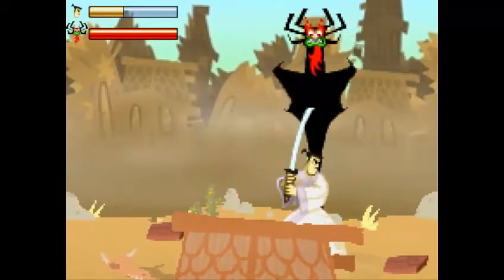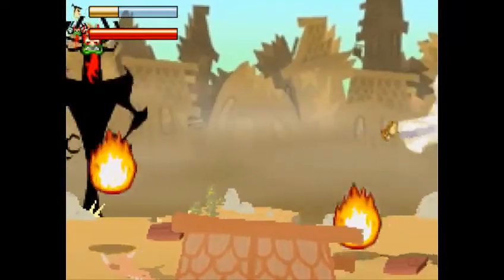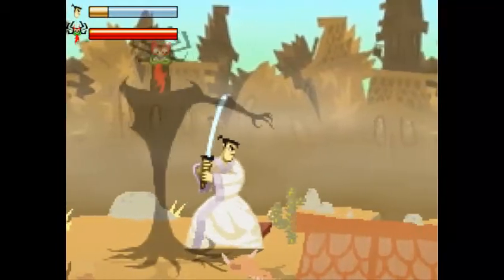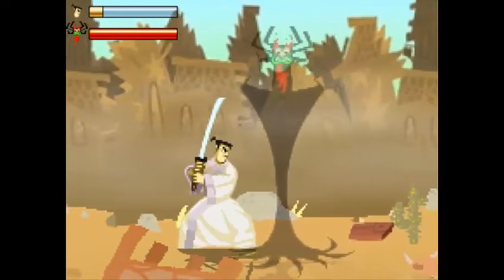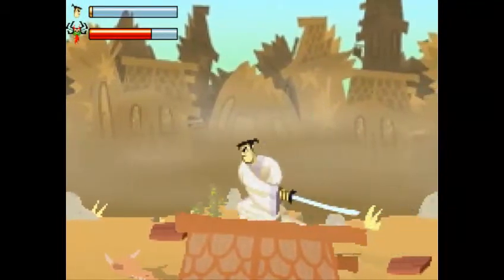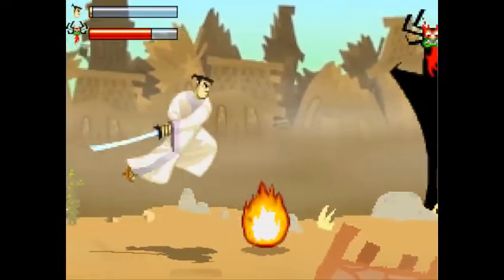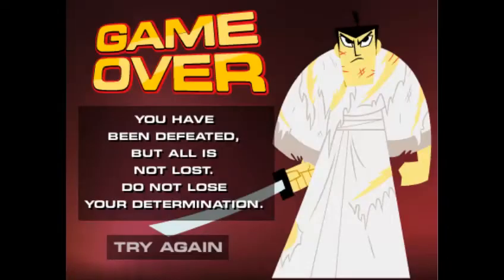Watch out for Aku's minions — if I can handle these stupid little minions. Are we trying this trick again? Well it worked the first time, so obviously sticking to your strengths — good on ya, Aku. I'm not gonna win this fight. I think you all know that without me even having to tell you. Lost. Game over — you have been defeated, but not all is lost. Do not lose your determination.